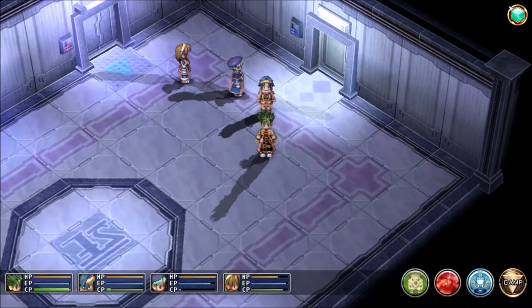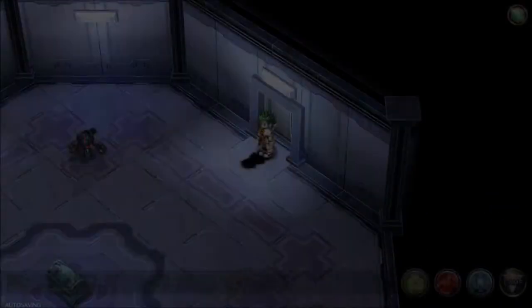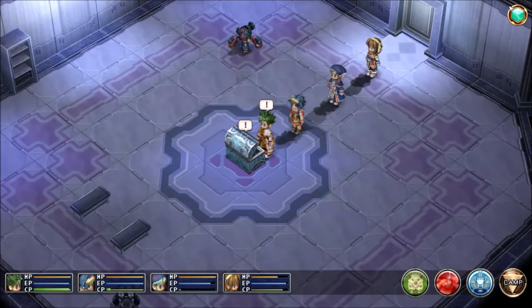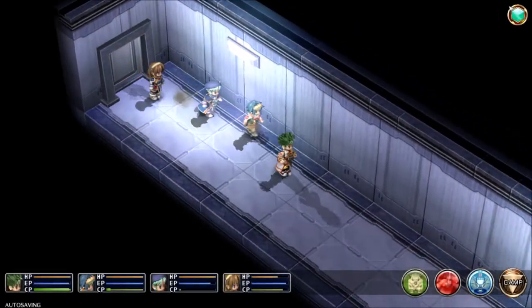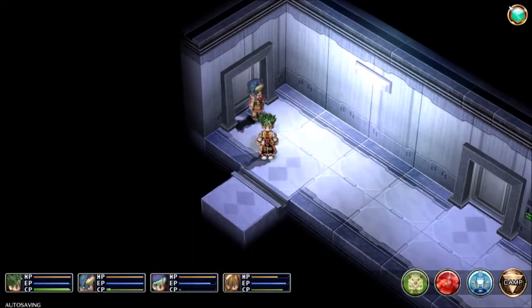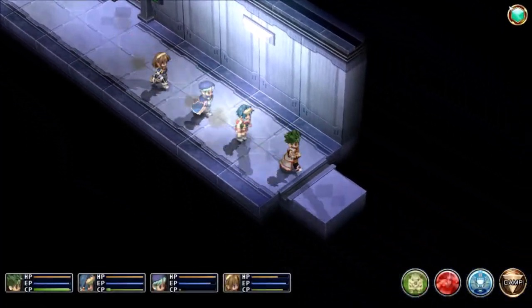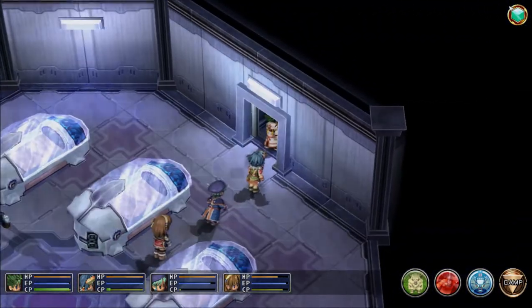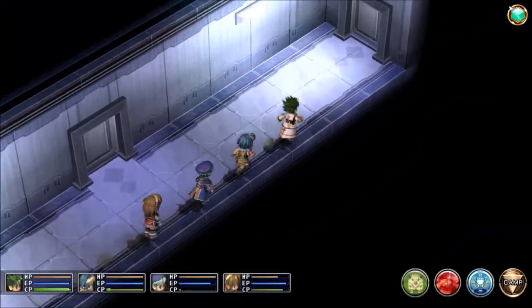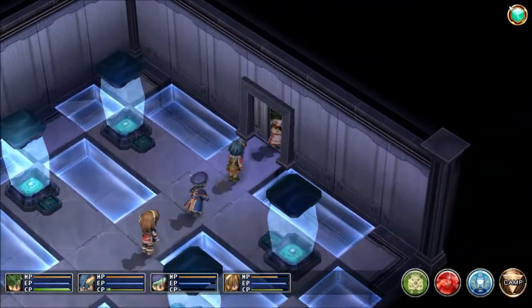I went ahead and made a little handwritten map. There's a blue door, and over here there's a green door. What I want to do is head over here and get some more treasure. In here, what you want to do is go around and examine everything you possibly can, because little things are going to have sepith all over the place. Like this bed right here — even more sepith. Always be on the lookout for little things like that.